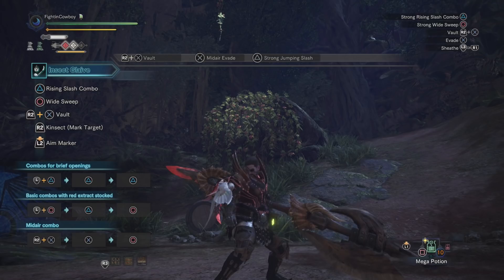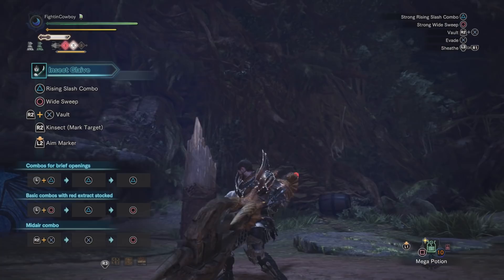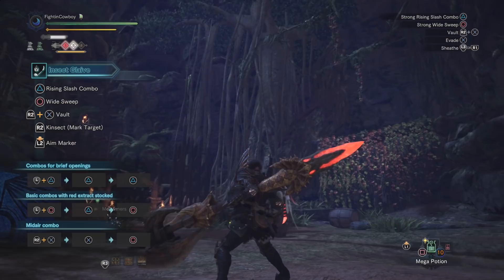Cowboy here, and we are back with another Monster Hunter World build video. Today we are taking a look at the Insect Glaive. The Insect Glaive is an incredibly fun and versatile weapon to play with. If I had to describe it in one word, it would be finesse.